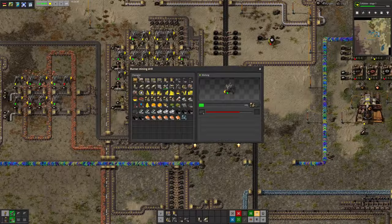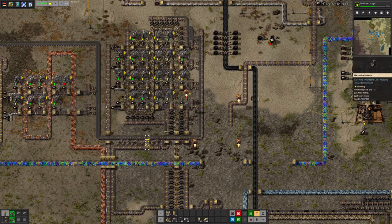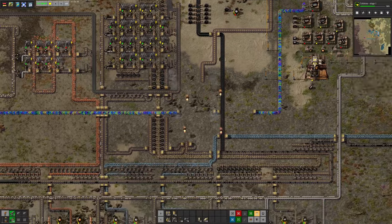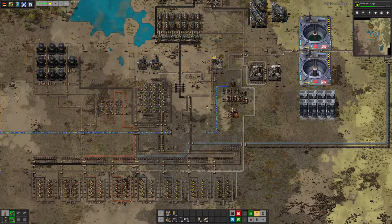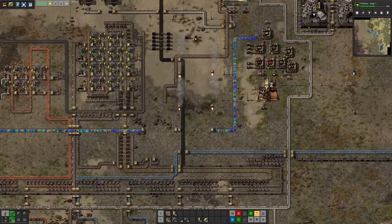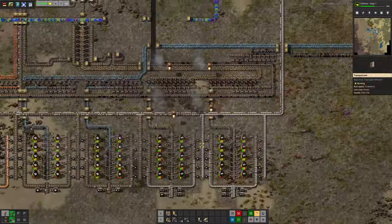He's digging up a mixture of stone and kerogen, which gets dumped onto this belt, filtering out the kerogen as it comes along, and splitting some of it off onto another belt using all these inserters. The stone then gets passed down for other stone-type purposes, while the kerogen flows along the belt here. It's also being topped up with raw coal from another mine up north, which we're using for power but also to top up the fuel belt.